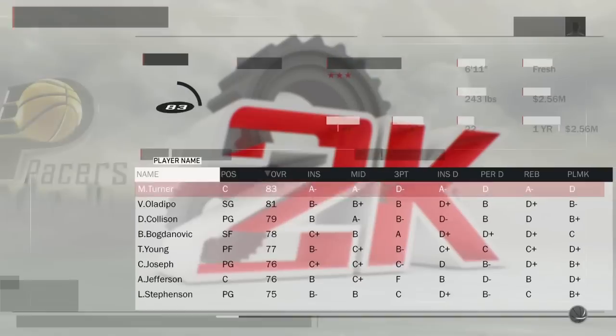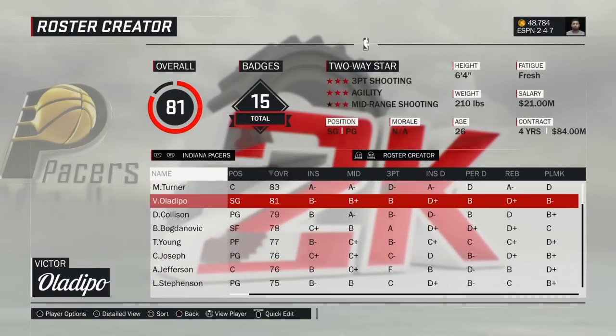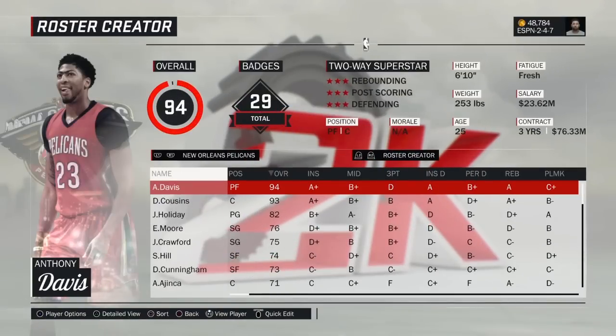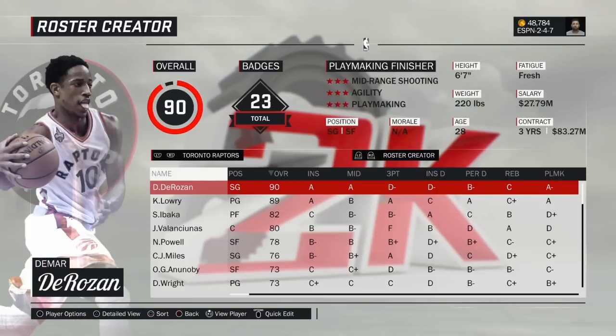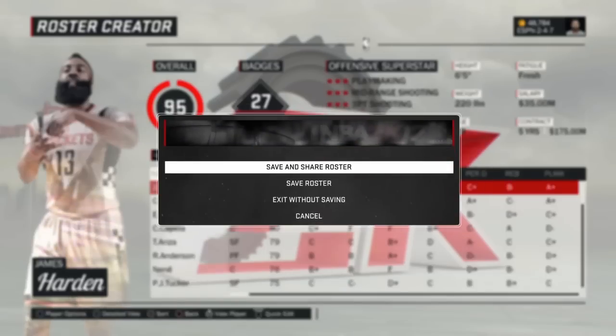Once it's downloaded, you can see that these are the updated rosters — Victor Oladipo and Darren Collison on the Pacers, Avery Bradley on the Pistons, Chris Paul on the Rockets. You guys can see that these are the updated rosters. Now click Circle to go back.